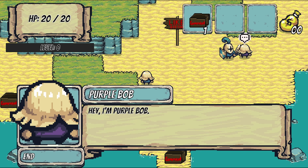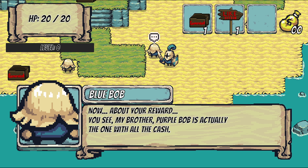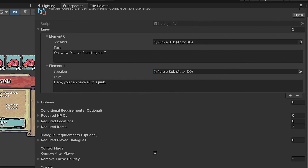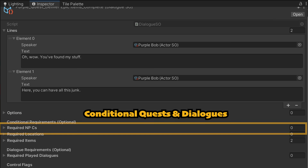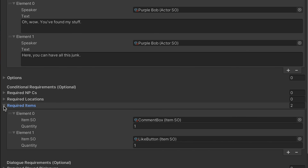We'll integrate this system into our dialogue system so that you can embed them in conversations if you want to, and also can add conditions, like needing to talk to a certain NPC, visit a certain location, or possess a specific item before the quest becomes available.